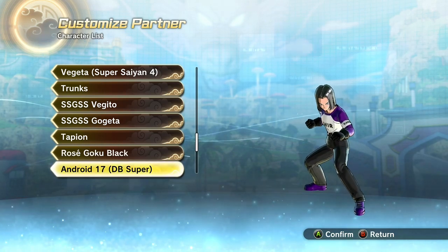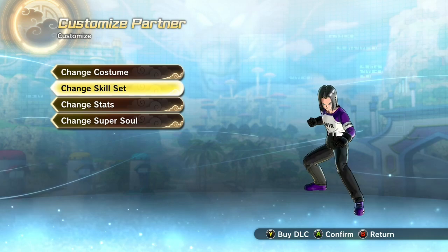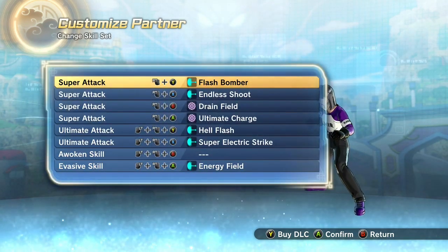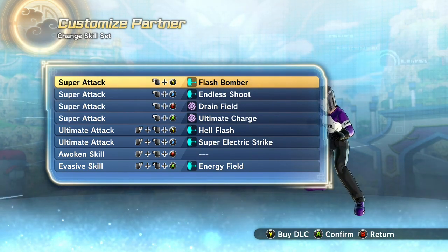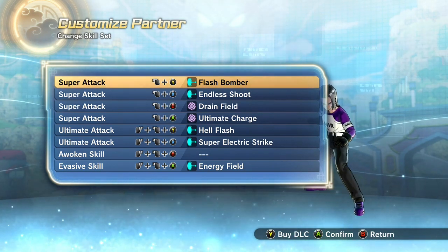I don't use my CAC all that much — I like to use my customizable Android 17. You can put all these moves on your CAC as well. I like to use Flash Bomber, Endless Shoot, Drain Field — which is a very important move to use. I don't use Hell Flash all that much, but Super Electric Strike is another move that you want to use.